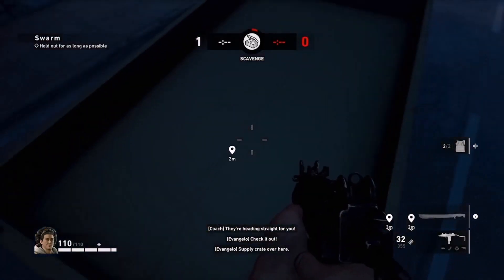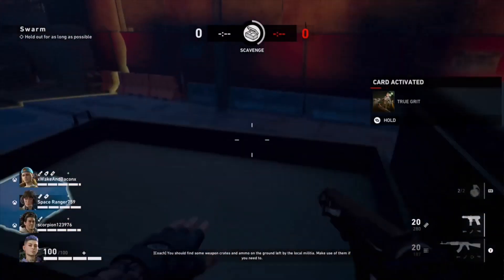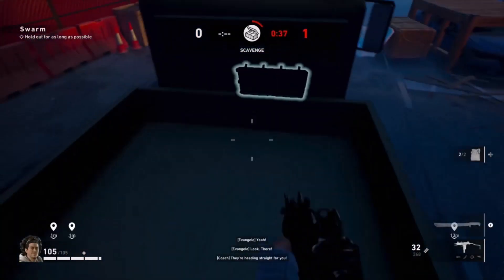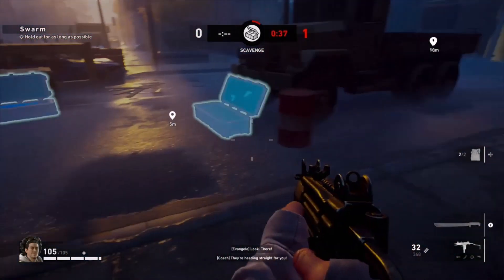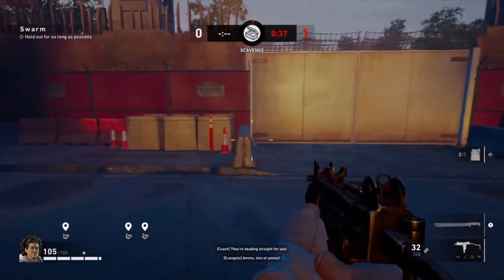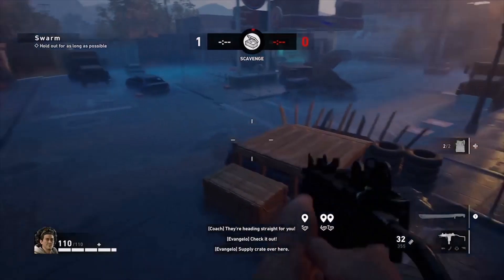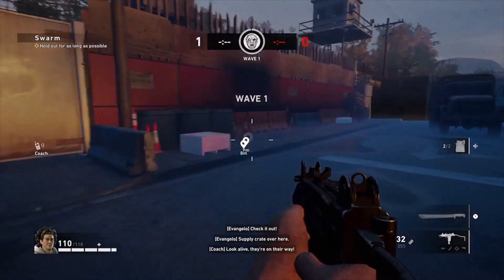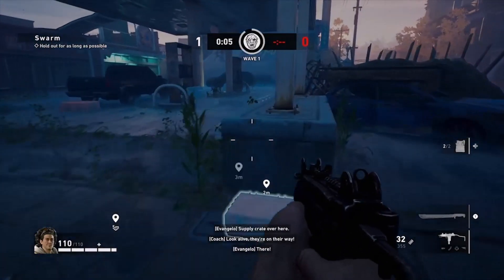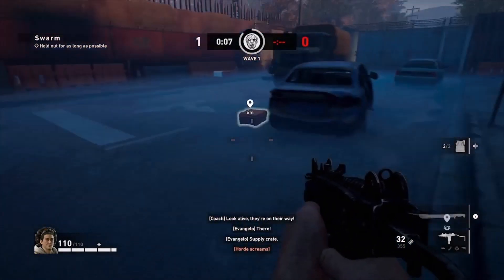Here we have loot spawns. In here you're going to find another toolbox as well as toolkit spawns, so make sure to check all the backs of the trucks. Here we're going to have an explosive barrel spawn as well as more weapon spawns and ammo spawns in the front. In this main area on the road you're going to have toolkit and toolbox spawns. Here you're going to see both toolboxes that spawn on the map right next to each other.